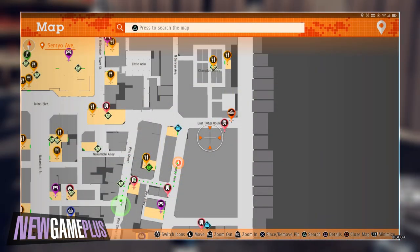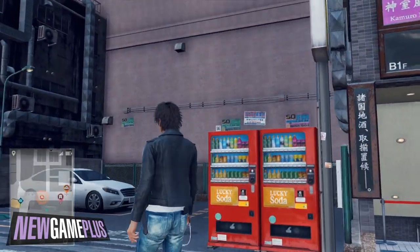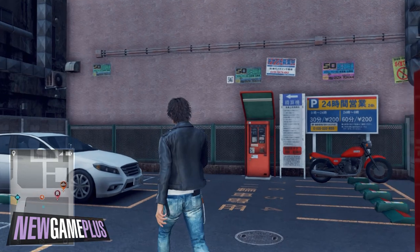For the seventh code, check the parking lot on East Taihei Boulevard just south of Champion District. It is found to the left of the red ticket machine.